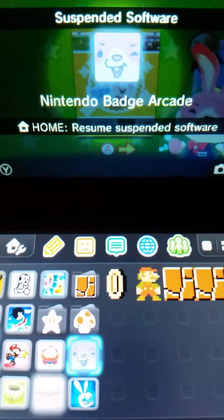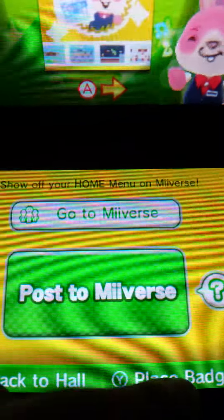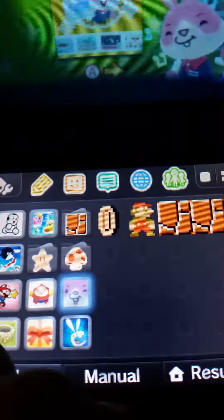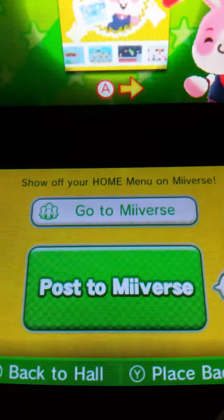Okay, I know that's my finger in the way. And there you guys go — that's your screenshot. Then you can just post to Miiverse, or go to Miiverse, or you can just go to Y to place a badge. You can click post to Miiverse, and it says please select the screenshot you want to post and choose wisely.